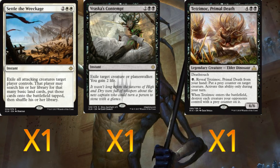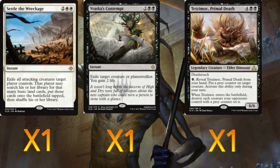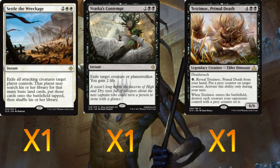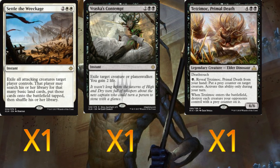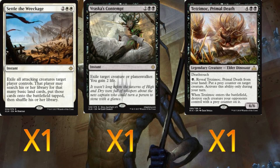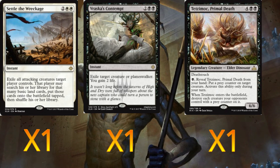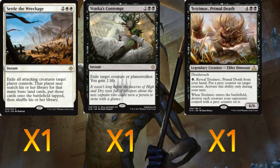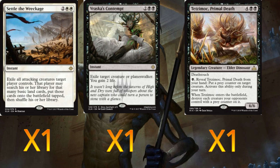One Vraska's Contempt to exile any annoying creature or planeswalker — gaining life is a bonus. This is mainly for planeswalker removal or getting rid of the Gods. And lastly one Tetzimoc, Primal Death — great against wide decks or annoying creatures, and the fact that we get six power out of it is very handy.